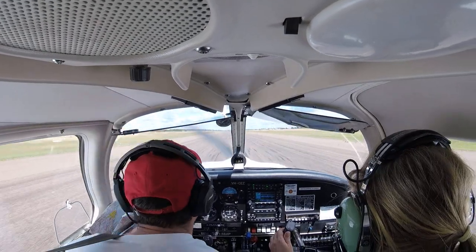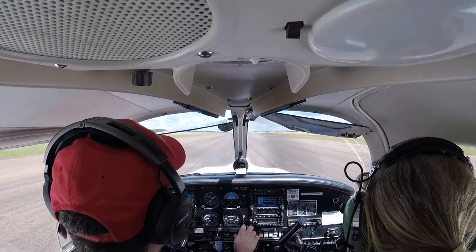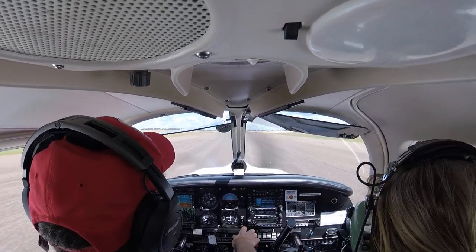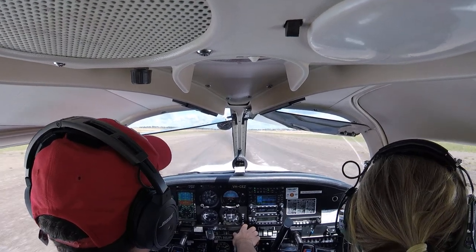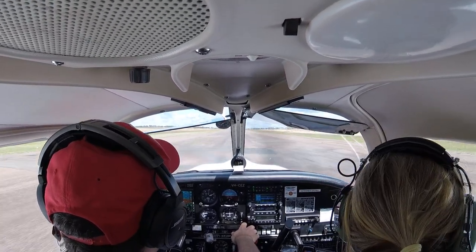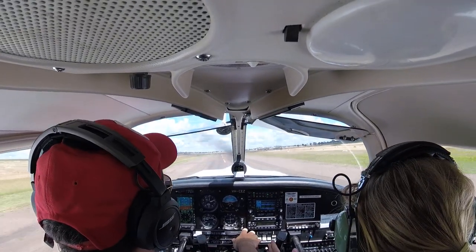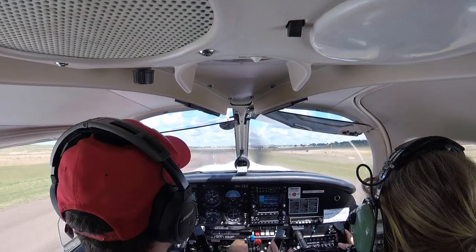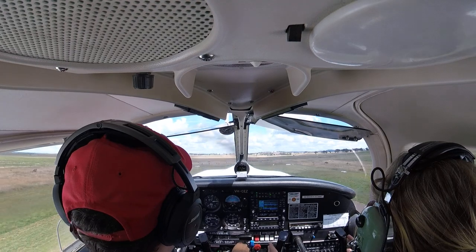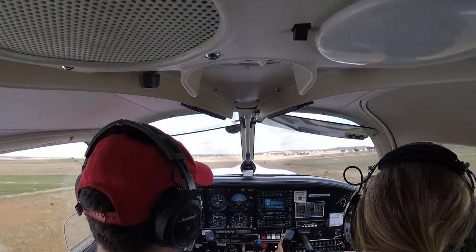Flaps first. Full power — into wind. Full power. Good, so now 70 knots to rotate. So that's our parachuters — we've got time with them. 70 knots. Gear now? Yes. And it goes just a little bit higher. Good. Flaps are retracted, power is full, fuel pump is on. Temperatures and pressures look okay.